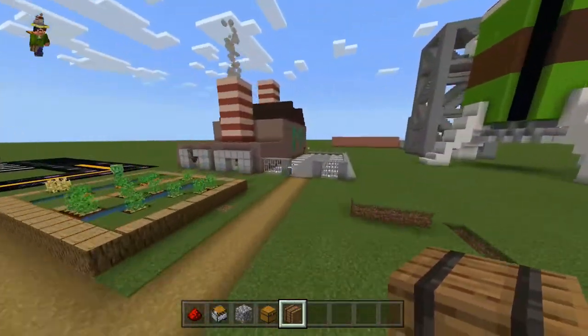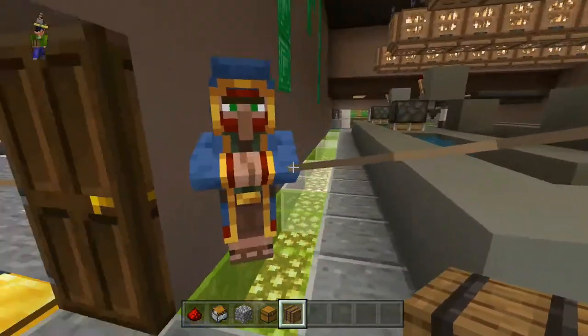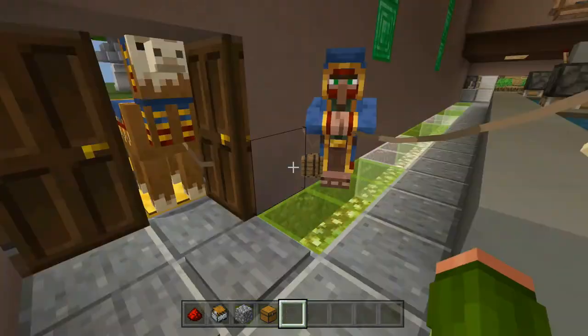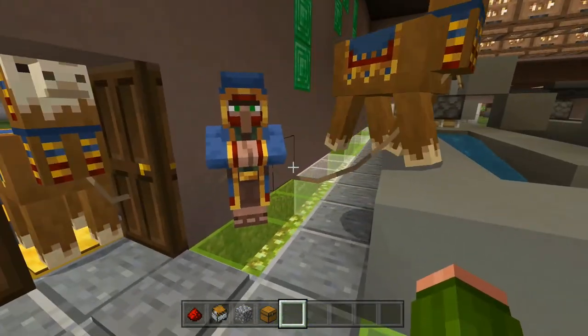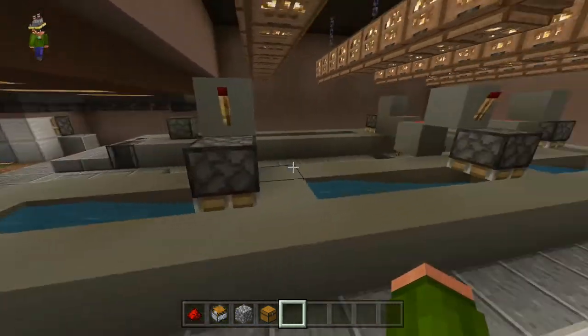Now let's take these 20 barrels and take them over to where the wandering trader is. Here you go — I got your barrels! There he is. I'll throw all the barrels to him — there's your 20 barrels, you can take them home and do whatever you want with them.